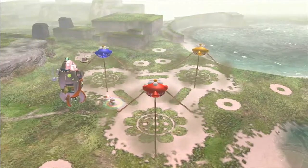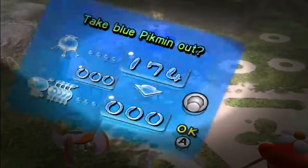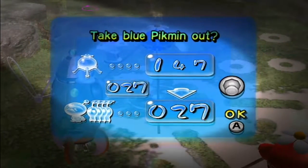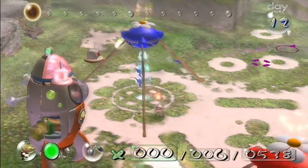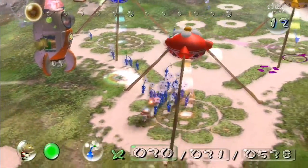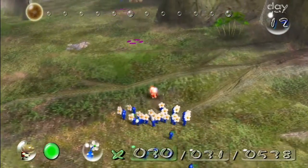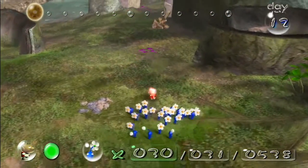Anyway, no big deal. So, let's go ahead and get some blues out. We need like 31 — I want 31 for a very specific reason. There's still one over there, we'll deal with them later. I'll come back later and get some reds out, but for now I'm just gonna get these 30 over to that ship part so they can carry it back.